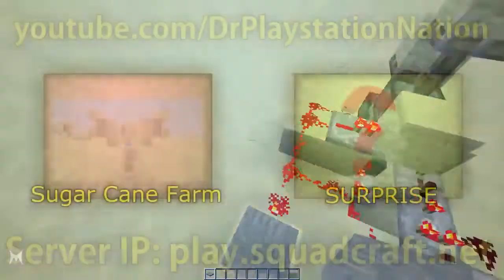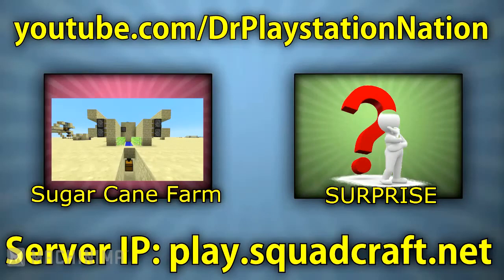Now let's get to the voting section. This week it's a little bit different — we have two options just like usual. The first one is the sugarcane farm, the second one is a surprise. The surprise could be anything — it could even be a sugarcane farm! Go comment down below. Hopefully you guys did enjoy — I'm the Doctor and I'm out, peace!